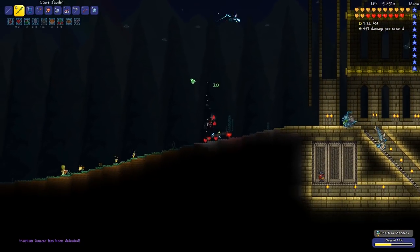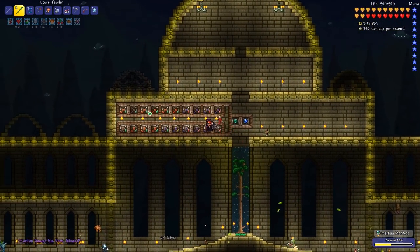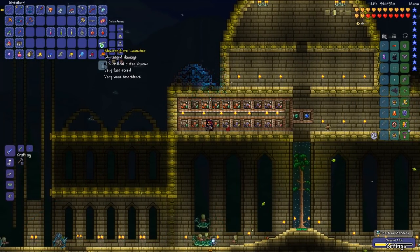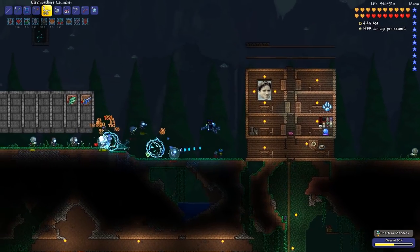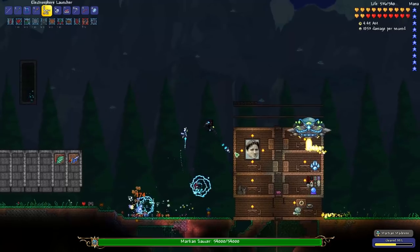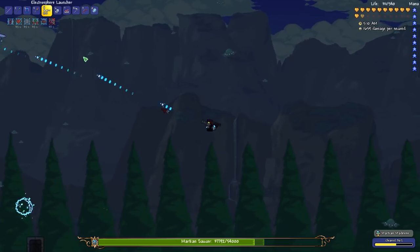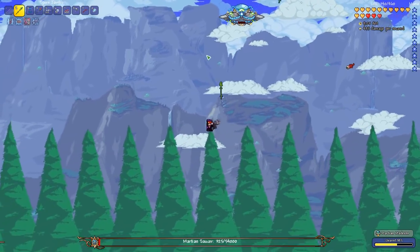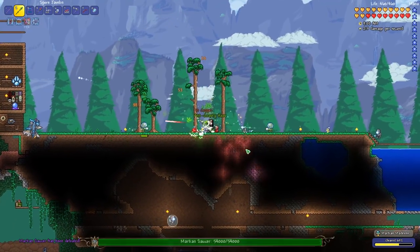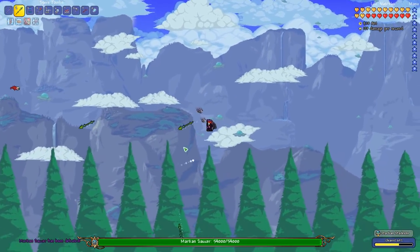Sweet — and what did we get? Electrosphere launcher! Interesting, I've never seen this weapon before. I really should fight this event more often. This is actually a really good weapon — look at this damage, I love it! It takes forever to kill these guys and I've only cleared 63% so far. And another one spawned already — are you kidding me?